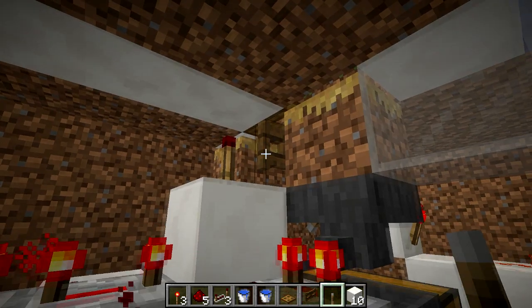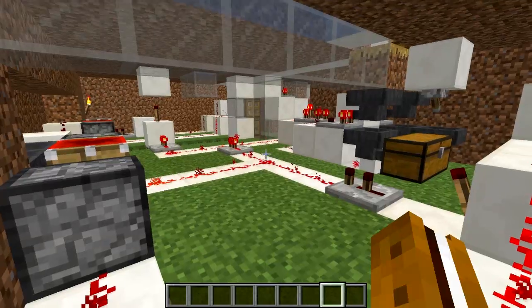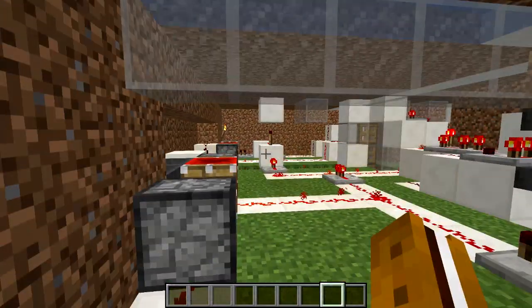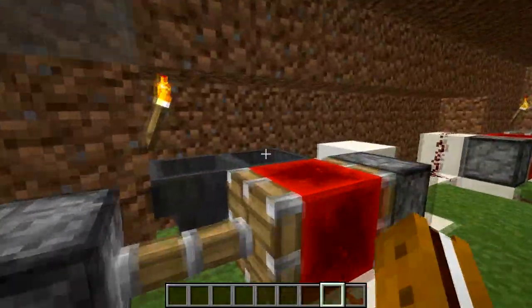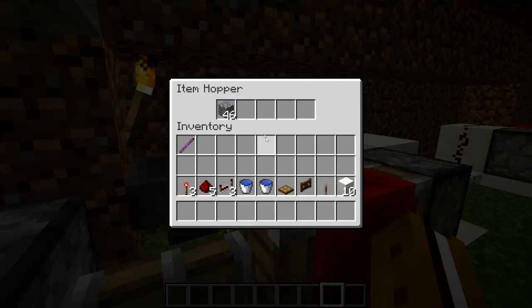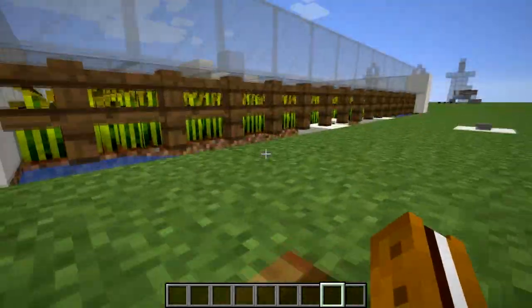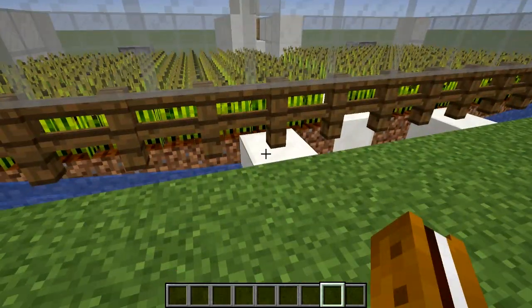In 1.13, items now move faster in water, so we can use a shorter time on our hopper timer. Head over to your hopper timer, look into the hopper where you have your items, and pull half of those out — you can do that easily by right-clicking. Just make sure that once you're done you have 23 items left in there. This will make the system much faster. Head back up top and unblock the water you previously blocked.